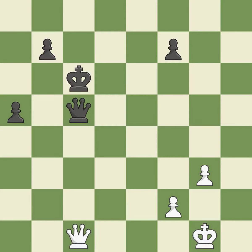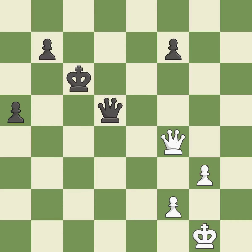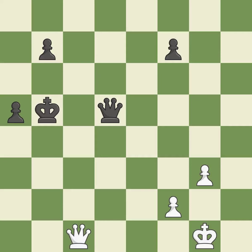This blocks the check from an opposing queen. It is good. This moves the queen to safety — it is excellent. This defends a pawn that was under attack and had no defenders. It is best. This is a fair move. It is good. This steps away from the checking queen. It is excellent.